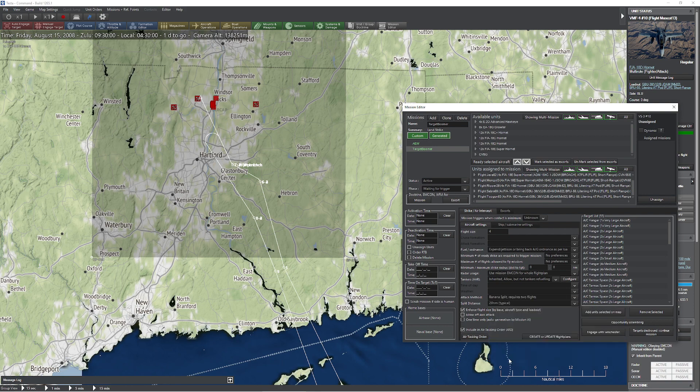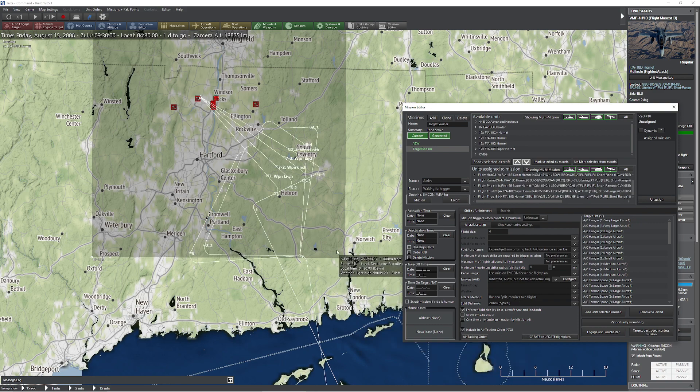Now the one everybody's most curious about is the banana split. I did a little research to find out what the deal with it is. When you run it, you get something that basically attacks from one axis — notice we have a huge right turn beaming the target, then everybody turns, fires, turns around and runs. This whole banana split move — about 20 nautical miles — enables you to basically absorb and keep an eye on the target, then turn and drop your munitions and get out as fast as you can. Unfortunately, we can't change the split distance yet.